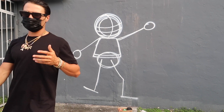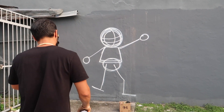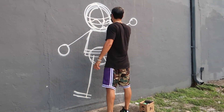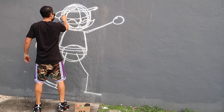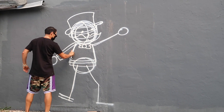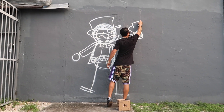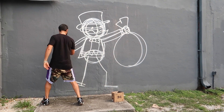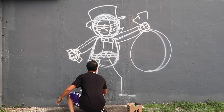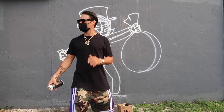Okay, so he always starts off kind of like a stick figure. You can get the layout and get the proportions right — how you want Mr. Monopoly. Kind of have the layout here.